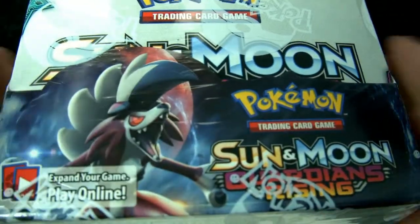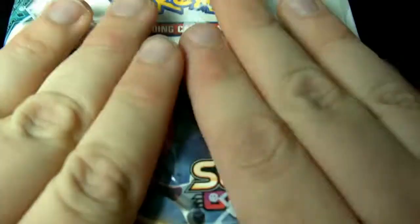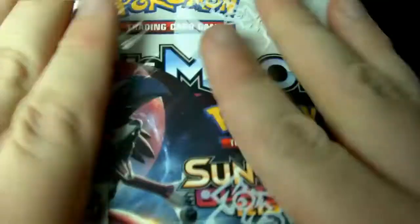Sun and Moon Guardians Rising, the brand new set of Pokemon. All new cards, all new jokes, every one of them going to be terrible. There are some expensive cards in here, and we got a full box to open. That's 36 delicious packs, so this will keep us going for quite a while.